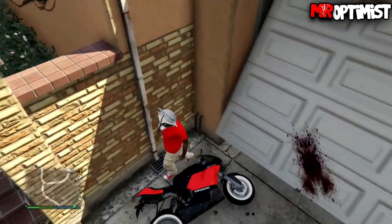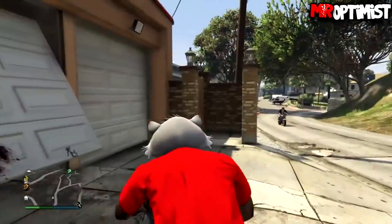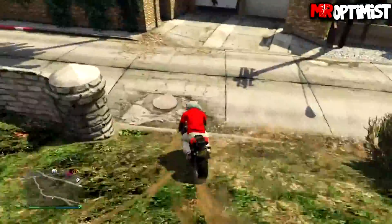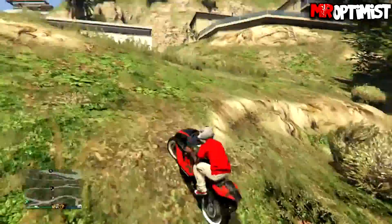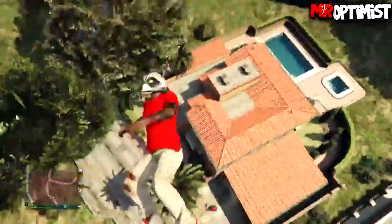You want to grab a motorcycle — the Bati 801 works best. Once you get over to this location, you're going to see a garage door that is about halfway open. You want to back up onto the little hill to grab some speed, then basically run into the garage door. What you really need to do is try to do a small wheelie while riding the bike towards the garage door.